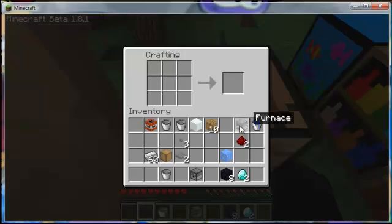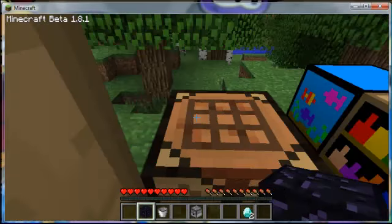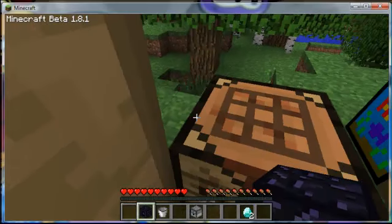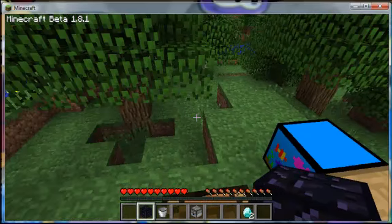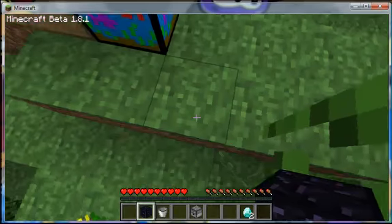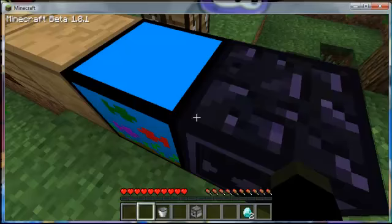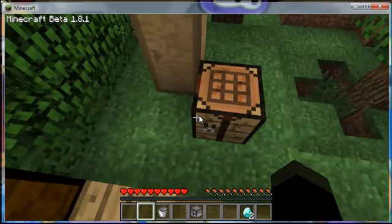The next recipe is for the obsidian safe. It requires a lot of obsidian — and considering it takes about 20 seconds to mine with a diamond pickaxe, that's significant. You craft it with obsidian surrounding a button in the middle. It's supposed to be able to withstand explosions like regular obsidian. We'll place it here and test it at the end of the video for an epic ending.